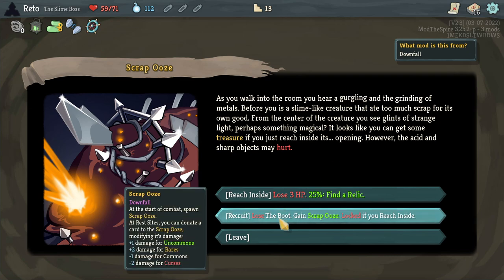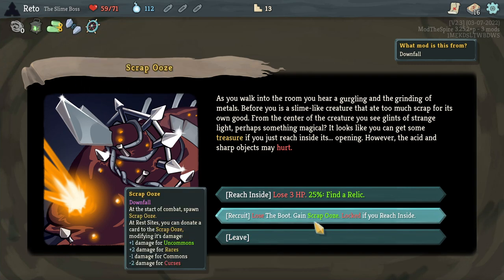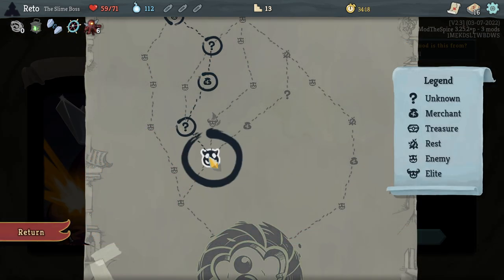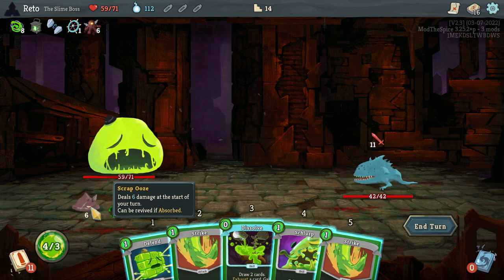Oh, this is new — gain 2 strength, 2 dex, add 2 burn plus cards to your draw pile. Upgraded Tackle: 11 damage, 3 damage to yourself, draw 2 cards. Fun. Split into a Mire Slime. If you have no empty slots, your oldest slime is automatically absorbed to make room, granting you strength. That's cool, but unless I'm going for a spawning build, it doesn't make a lot of sense. Lose the boot, gain Scrap Ooze: at the start of combat, spawn a scrap ooze; at rest sites, donate a card to modify its damage. The boot is irrelevant, so sure.